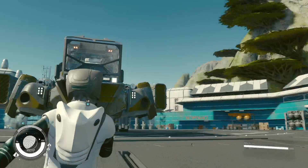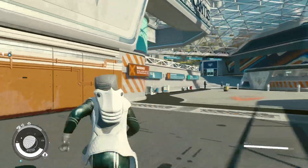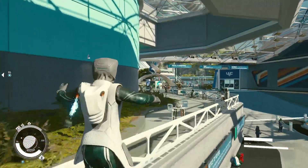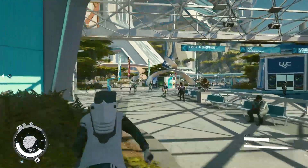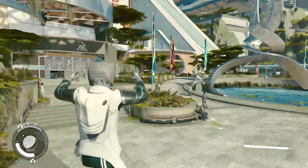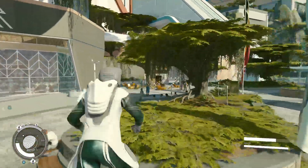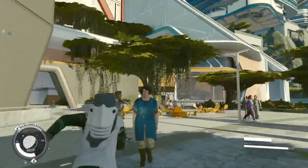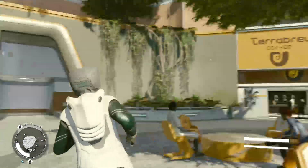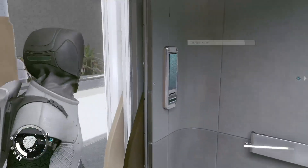First things first, you want to head to Jameson New Atlantis, right here where your ship spawns. You want to head this way, head over to the cafe. This is the cafe right here. Then you want to take a left and head down this elevator to the well.